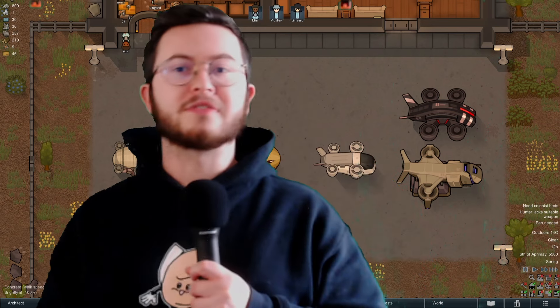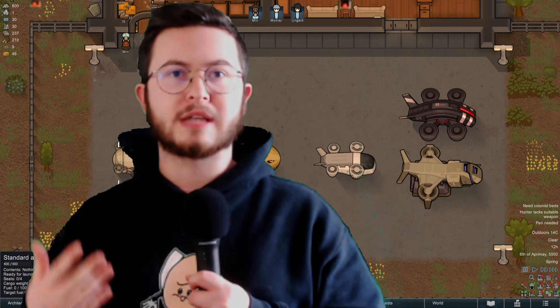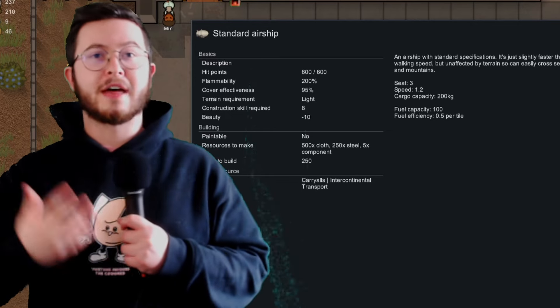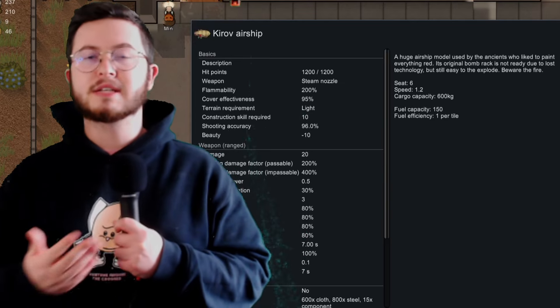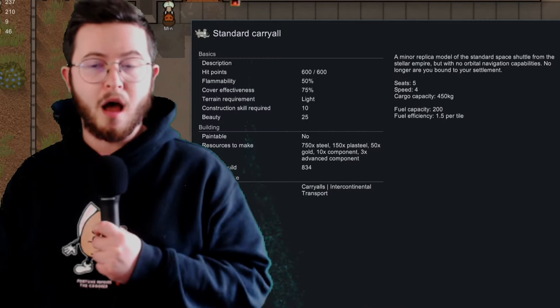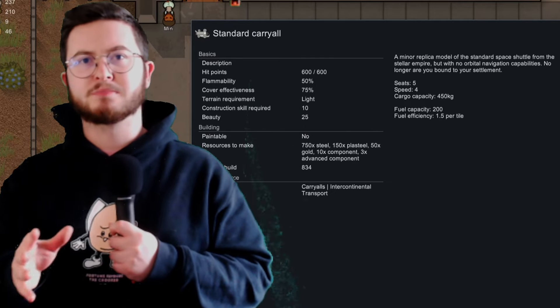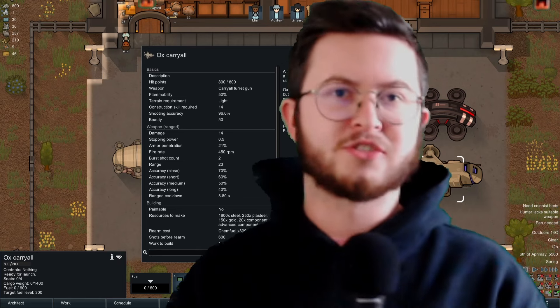As stated at the beginning, these things are going to be used for trading. Every single one of these can be used as a pack animal. You can take them on trips, store them full of luggage, fill them with trading stuff, take your colonists to ancient dangers and use them to loot. These are very versatile, and they do operate exactly the same as transport pods, which I will go further into later in this video because there are some issues that come with that.